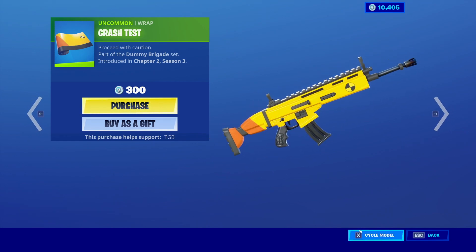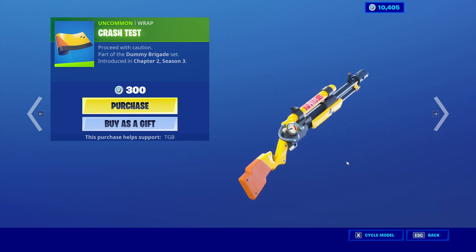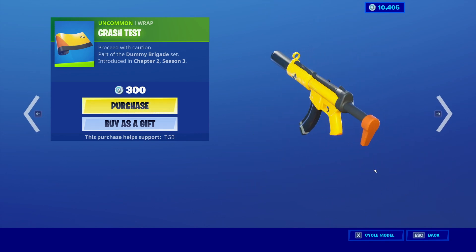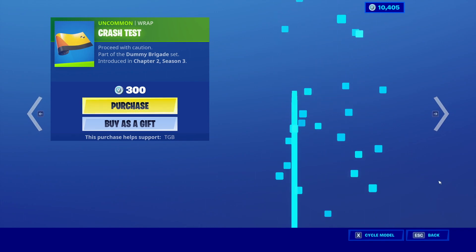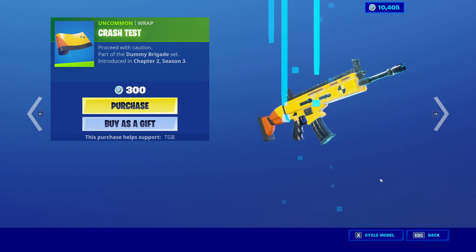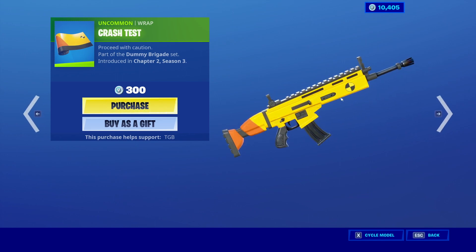Let's go ahead and cycle through the weapon models. This looks very good on the charge shotgun. The SMG looks decent. Heavy sniper's pretty nice. The pistols are alright. The flare guns are alright. And then the choppers look pretty good to be honest — I think they should replace that chopper scheme with the new cars they just added, though I'm not really sure how that would work.